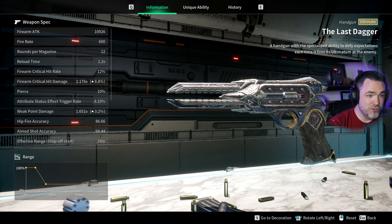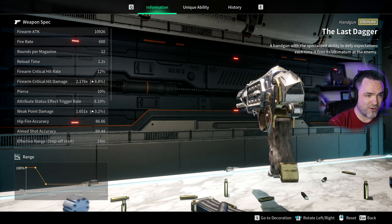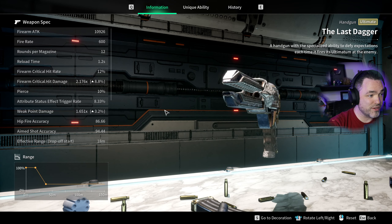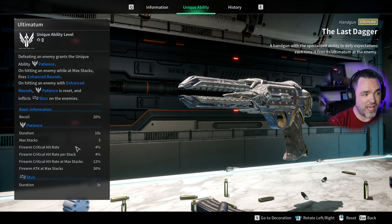Just like most handguns, it comes oozing with style — this one looks like it's almost got a fuse or some kind of spark plug with some extra damage on it. It has a pretty cool passive where as you defeat enemies, you stack up a crit rate buff, building to five stacks. Once maxed out, your next bullet will have increased damage and also stun the target.